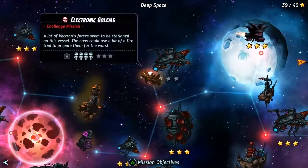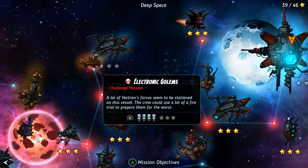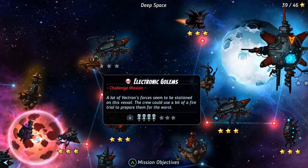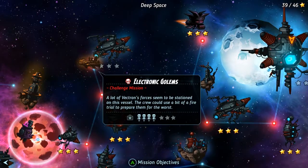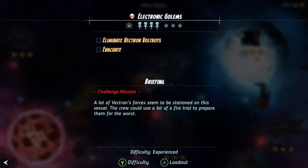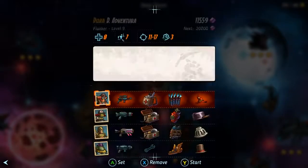All we have left is this challenge mission as well as the final mission, so we'll go ahead and do this challenge mission now. Electric Golems - a lot of Vectron's forces seem to be stationed on this vessel. The crew could use a bit of a fire trial to prepare them for the worst. Eliminate Vectron vault bots and evacuate. Sounds like a plan.